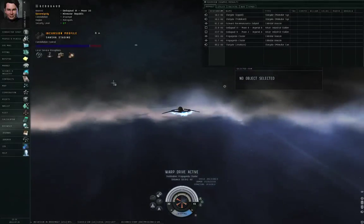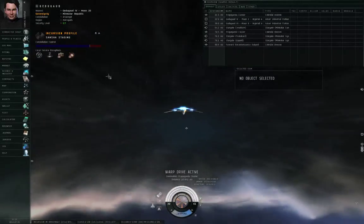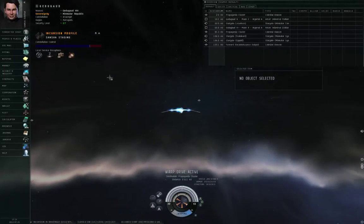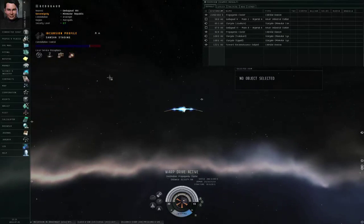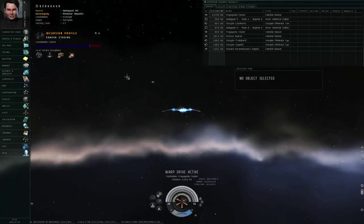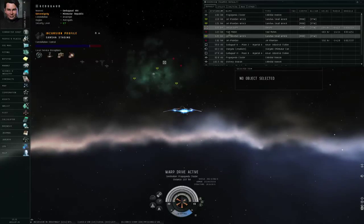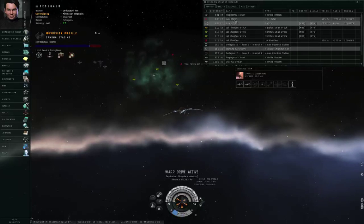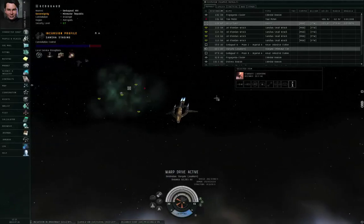Flying around in a capsule in high security space isn't terribly dangerous, but if something nasty blasts your pod without provocation, they'll still have their ship destroyed by Concord — but you've been pod killed anyway. So I don't often like flying around just in my capsule. I'll take a look at this and then get out of here. It looks like somebody else is already running a scout site — scout sites can be soloed with a good setup.